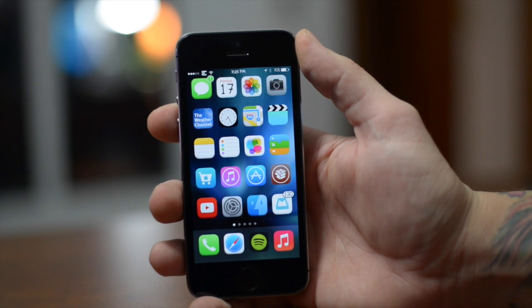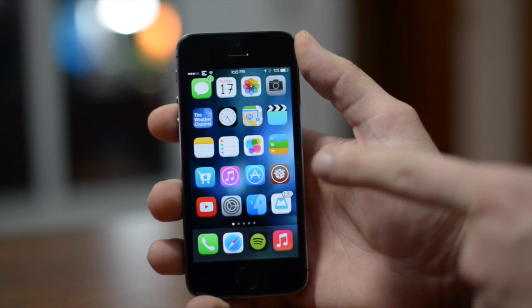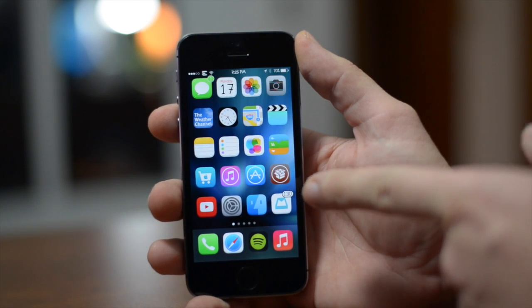Hey, what is up guys, Jeremy here. In this video we're going to be taking a look at a really cool simple Cydia tweak called Color Badges. Basically what this tweak does is it color-matches your badges to match the color of the app icons.